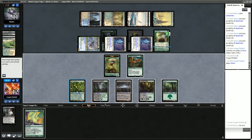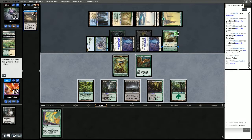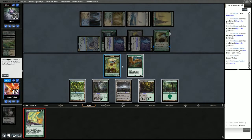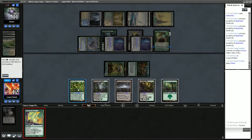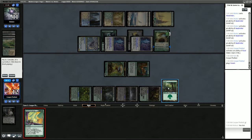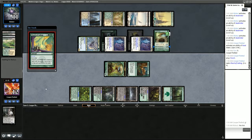We get Force of Negation off the top — with 7 mana we can go get Yawgmoth. We know they have Force of Negation in hand and Field of Ruin, so they're not ready to cast it. Let's go ahead and Chord, and go get Yawgmoth.